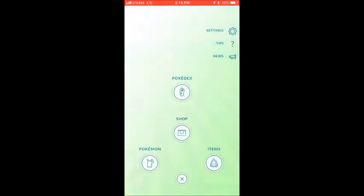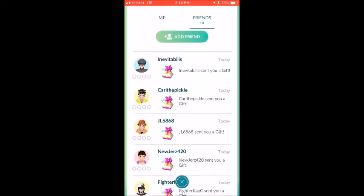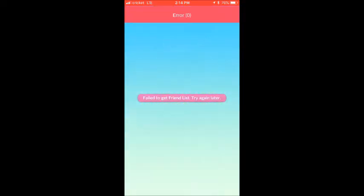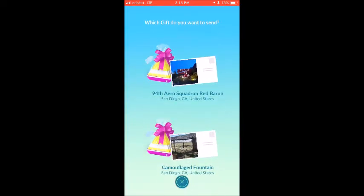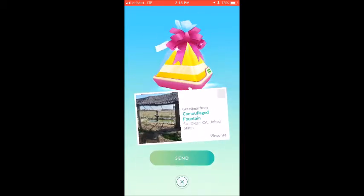There's no postcard album yet, but the gift does show a name when you send it. Let me open this one — hyper potion, ultra balls, 10 Pinap berries, pretty good. I'll send him a gift back, and it has my name on the bottom right. I feel like there's no album to check your postcards, but maybe it'll be a future feature.